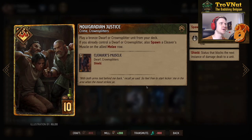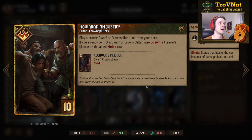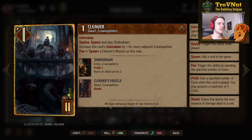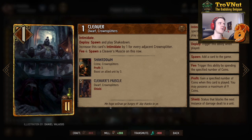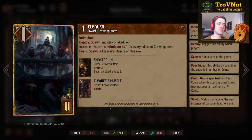And then another crime card: Novigradian Justice. You play a bronze dwarf or Crown Splitter unit from your deck, and if you already have a dwarf — which happens automatically with Furco the Sculptor — you also spawn a Cleaver's Muscle on the allied melee row. So you get thinning, about 10 points, and another coin from the fact that this is a crime card. Then Cleaver: one power for 11 provisions. Intimidate — he boosts himself for every crime card you play. Deploy: spawn and play Shakedown, which is another crime card giving three profit and boosting an allied unit by three. He also increases his intimidate by one for every adjacent Crown Splitter.